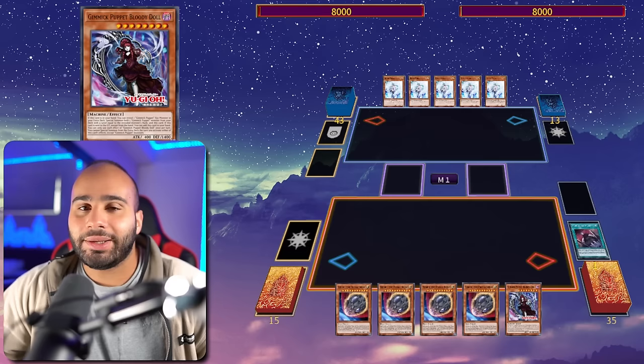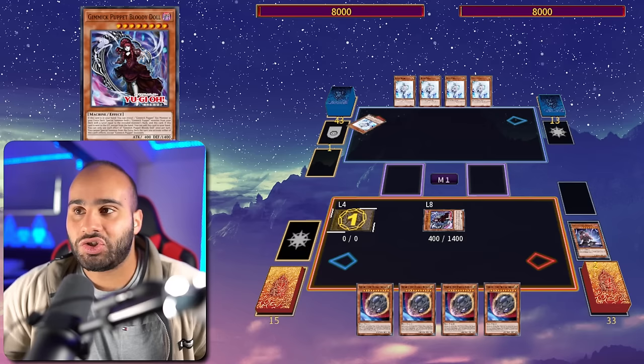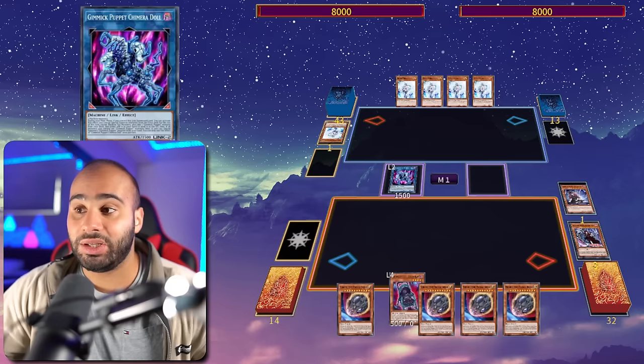You could also physically hard draw Bloody Doll and do the same thing. If your opponent also has Ash, anything that targets isn't going to beat us. Summon the Little Soldiers — our opponent will Veiler it since he has so many to spare — but we're sending the Biz Doll, so we banish it and our opponent can no longer target any of our Gimmick Puppet monsters. From here on out we are safe from interruptions.